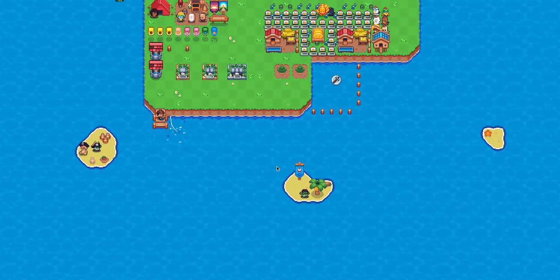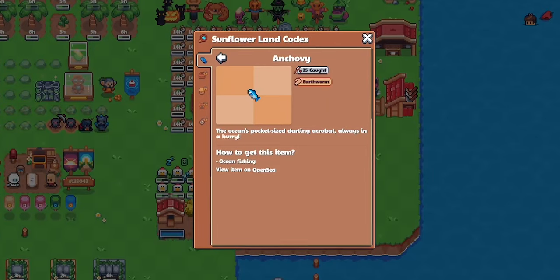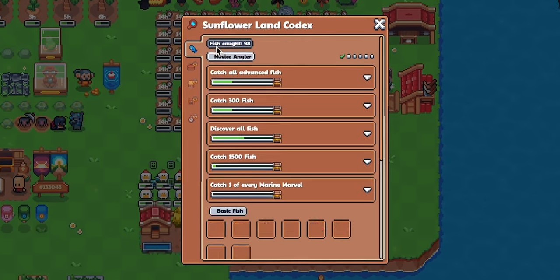The criteria to claim it is to catch all basic fish at least once. The basic fish includes anchovy, butterfly fish, blowfish, clownfish, sea bass, seahorse, squid, and horse mackerel.